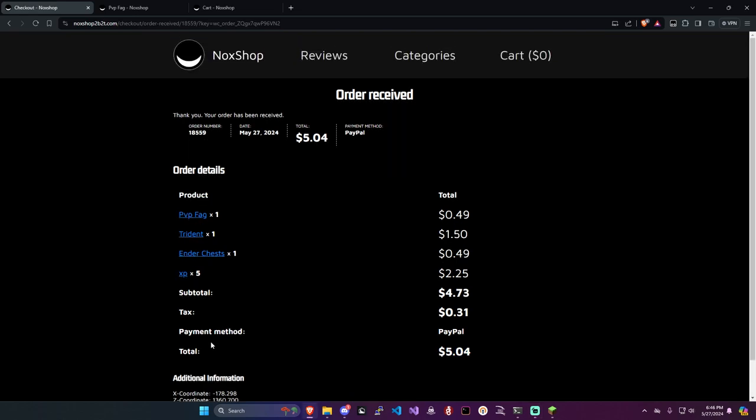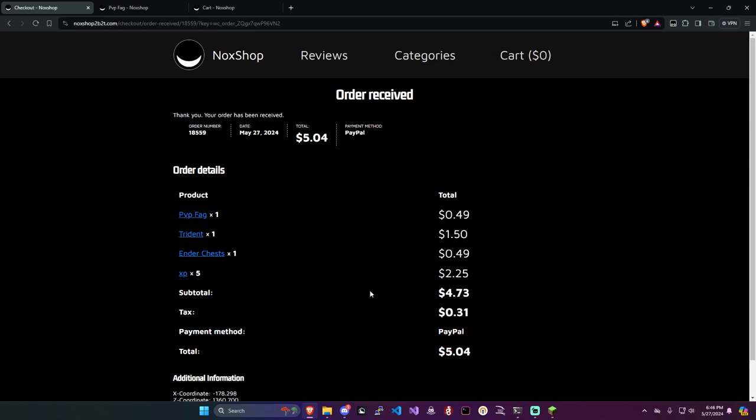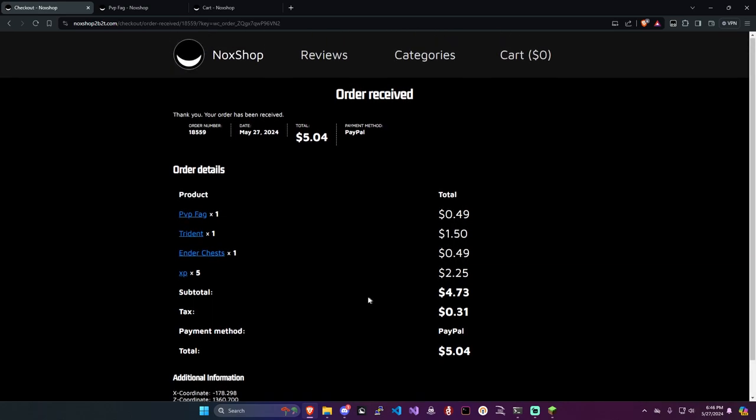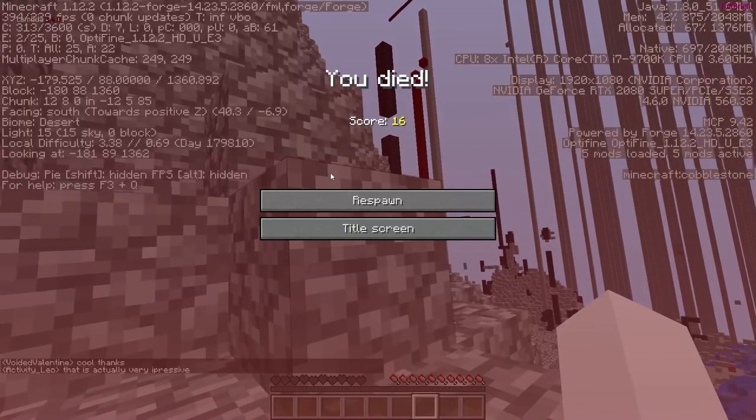And all that it asked for down here is the X coordinate and the Z coordinate — that's how they're gonna find you and give you your stuff. So I just put that in and now I'm just waiting until maybe somebody shows up, or it might just be a scam. The sign is removed — the sign was right here and it says I died.